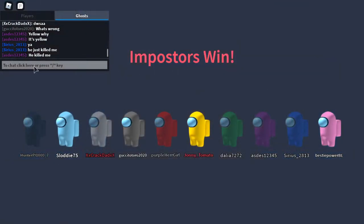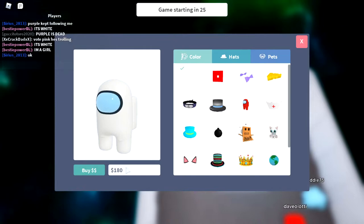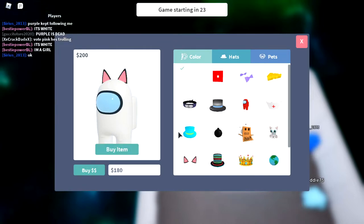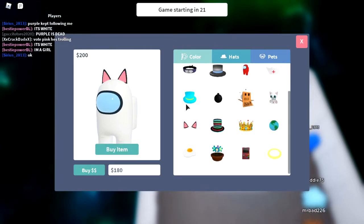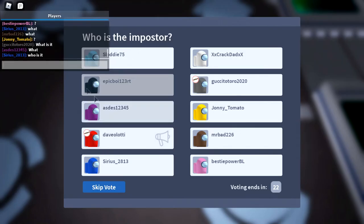You can just type in chat the moment you die — that's really, really stupid. I got an extra hundred dollars but I still can't afford anything. I'm twenty dollars away from the cat ears. We're gonna play one more game and get those cat ears. Red voted but didn't even say anything — Jesus Christ.